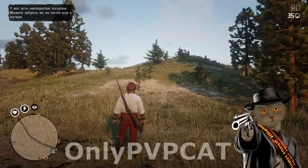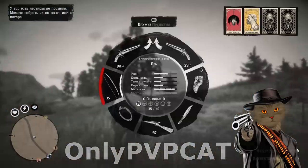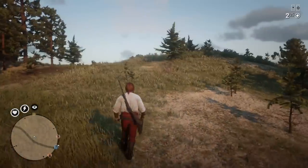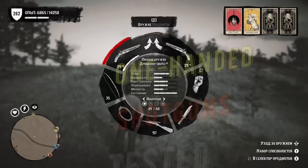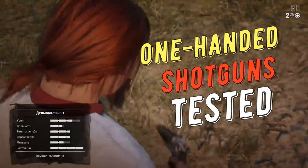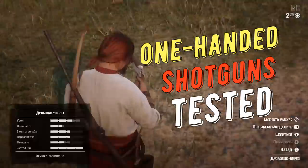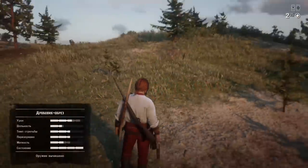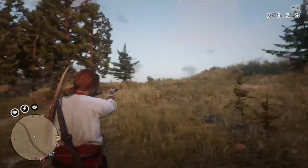Sawed-off shotguns and LeMat revolver with the shotgun shell — they are shotguns too, or maybe they are worse than the regular shotguns in this game. Today we're going to test these two weapons, find out damage, fire rate, and the most important parameter for a shotgun: effective range. I'll also share some impressions from practical use of these weapons.